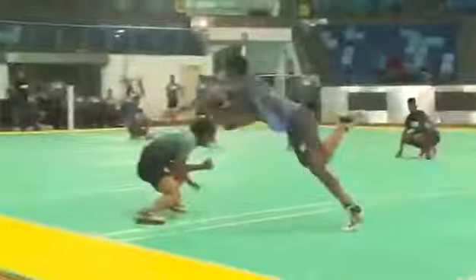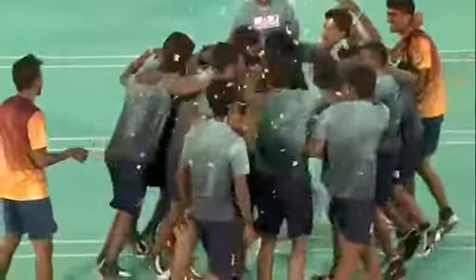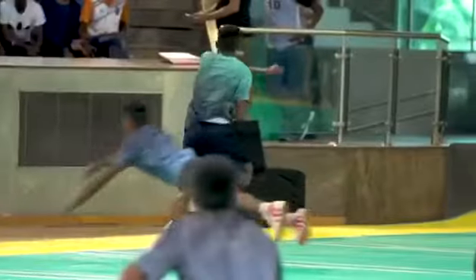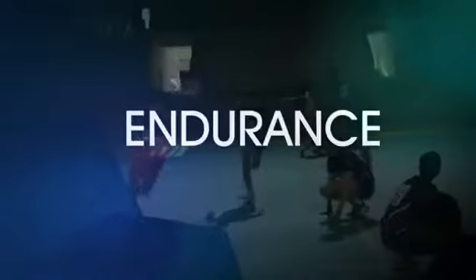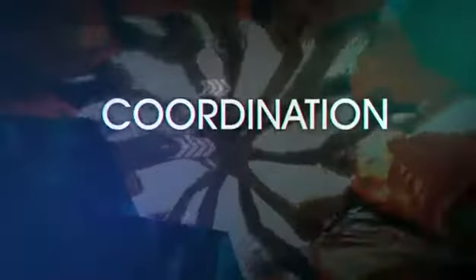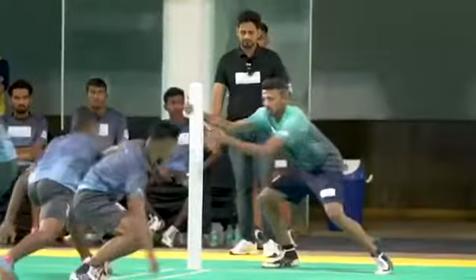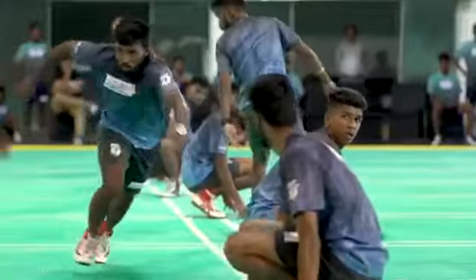The team with the maximum number of points at the end of the fourth innings will win the game. With all motor skills involved at their optimum level — speed, force, endurance, coordination and flexibility — we present to you the new avatar of our very own Indian sport of dodging and diving, twists and turns, agility and lightning reflexes. Coco is set to bring back nostalgic moments. Your own game, Ultimate Coco.